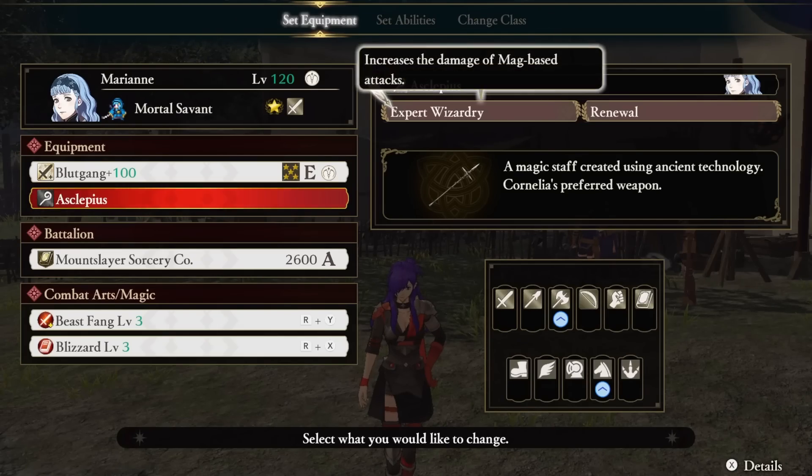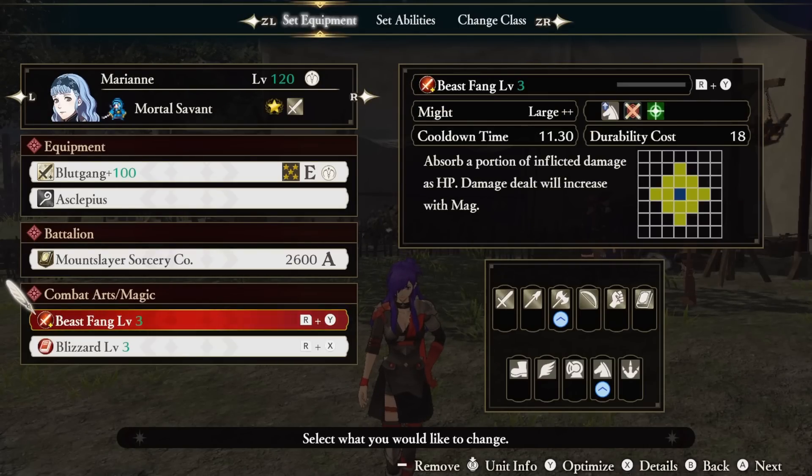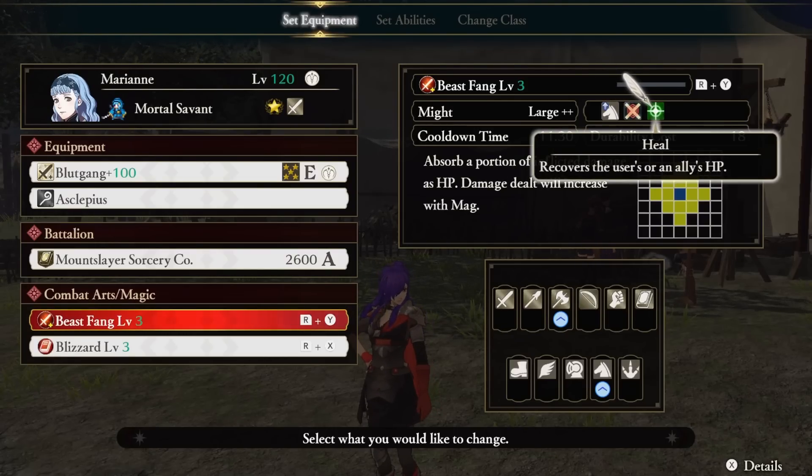Our accessory is going to be either a Slepius or Mage Staff for Expert Wizardry, and our battalion of choice is Cavalry. As for our Beast Fang Combat Ability, it hits hard — it doesn't even need the effects from Blood Gain. It also keeps us topped off, which is necessary if you want to stay alive with this build. Missing a Beast Fang twice in a row could actually mean you popping a healing item, so be careful and land this ability.